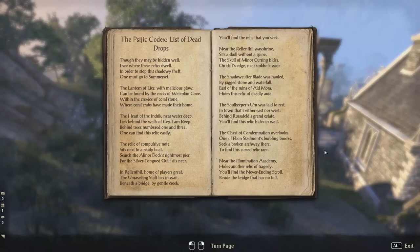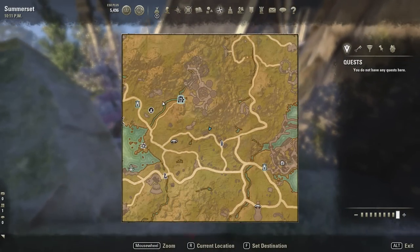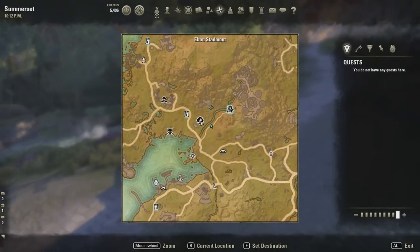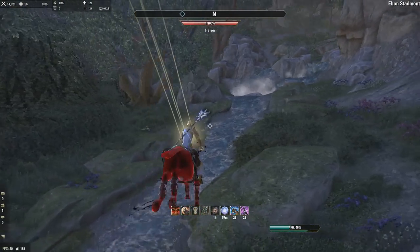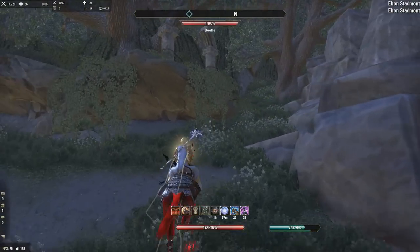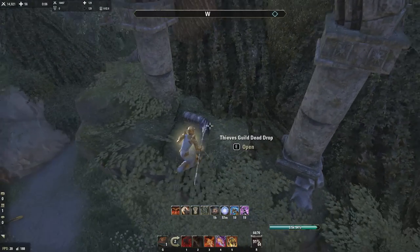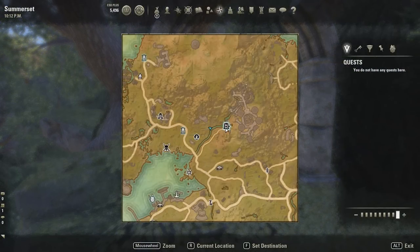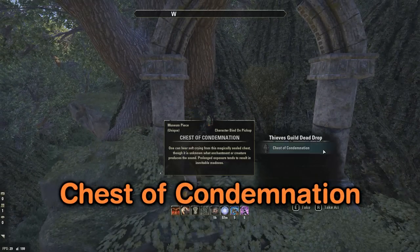Next is the Chest of Condemnation. It says: 'The chest of condemnation overlooks one of Ebon Stadmund's burbling brooks - see a broken archway there to find this cursed relic rare.' That's right over here. We're passing Ebon Stadmund and Cloud Rest, and we basically just follow the stream. This one is also kind of easy to miss, but it mentions a broken archway which is what we have right here. Straight west of Cloud Rest, at this little corner in the waterway - it's the Chest of Condemnation.